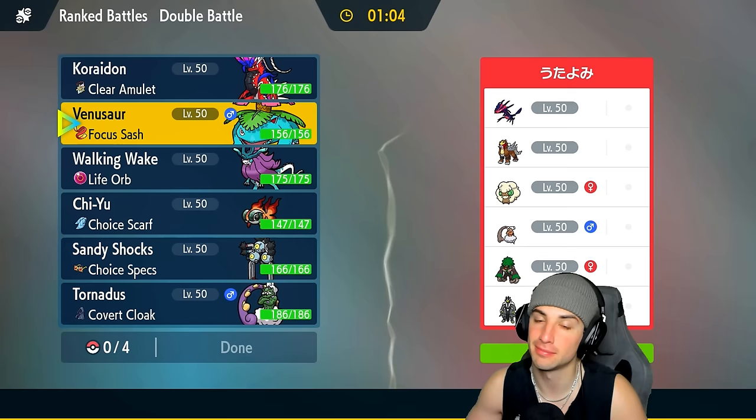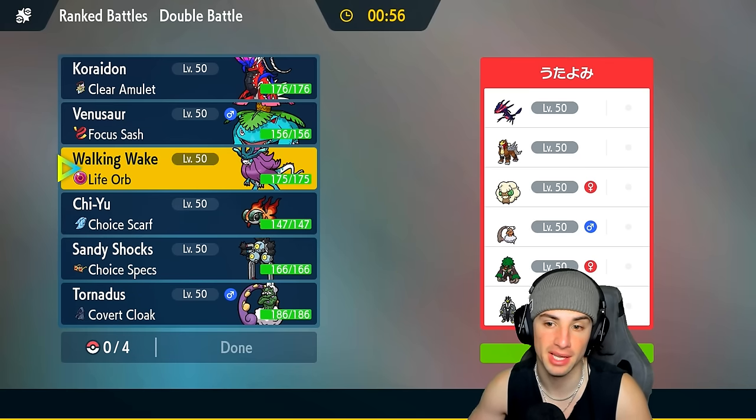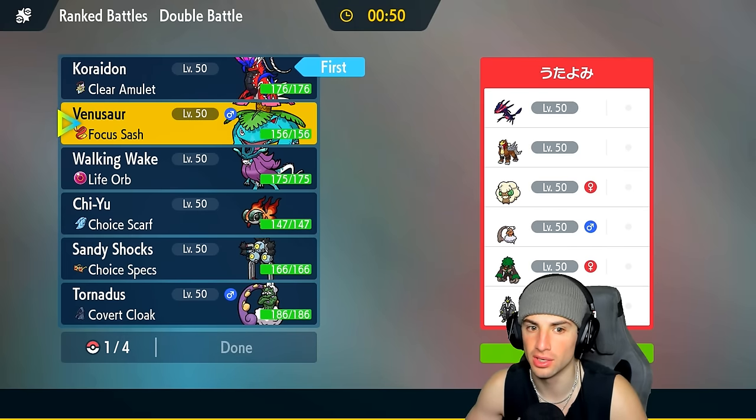We're going up against an Eternatus team in Match 1. I faced an Eternatus with Toxic a couple days ago and it was a big-time problem, so I'm really hoping that's not a Toxic set here. Walking Wake's not bad to lead with. Koraidon looks fine too — they don't really look like they have weather control, so going into Koraidon and even Venusaur could be good.